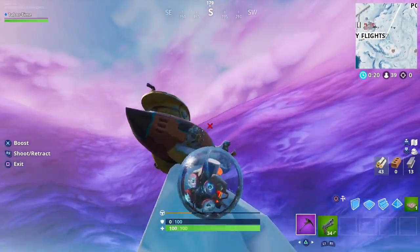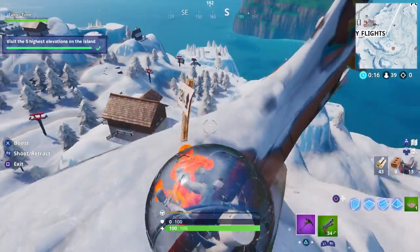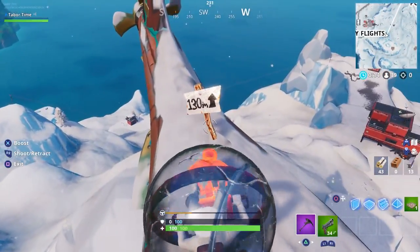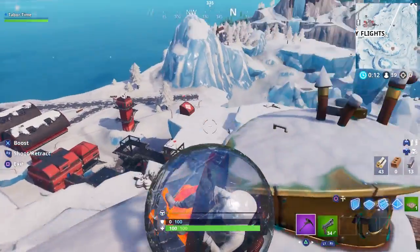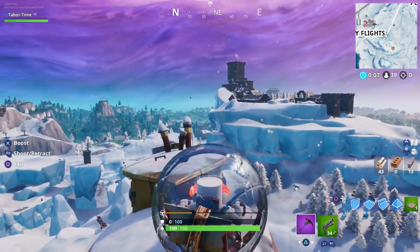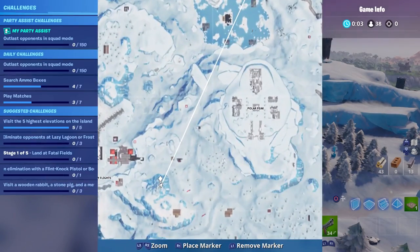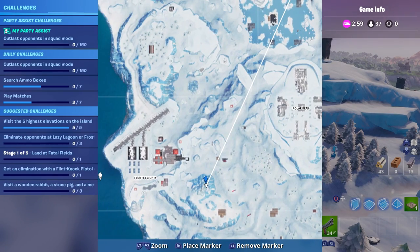The next elevated spot is right over here on this crashed — I think it's a submarine if I remember correctly. As you can see it says 130 meters up. You can go from either here to the one over at Polar Peak, or from Polar Peak over to here. Here's the exact location on your mini-map right across the crashed submarine. Then we just have one more left near the volcano.